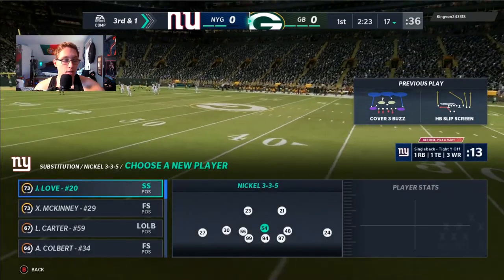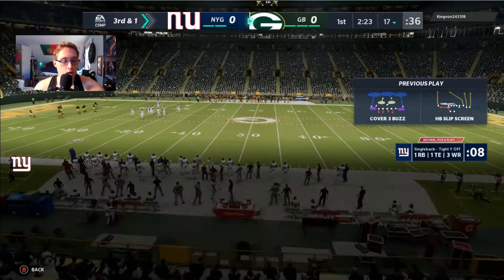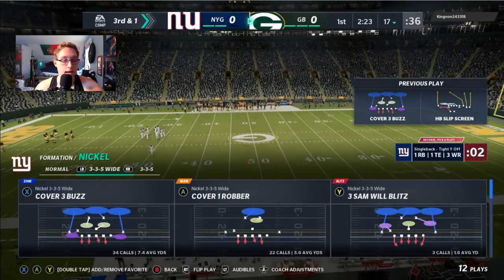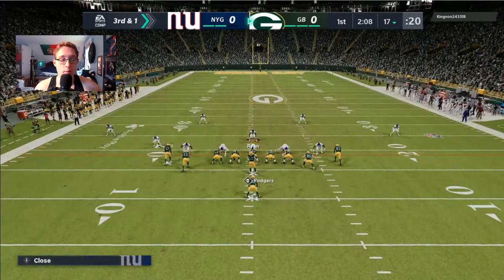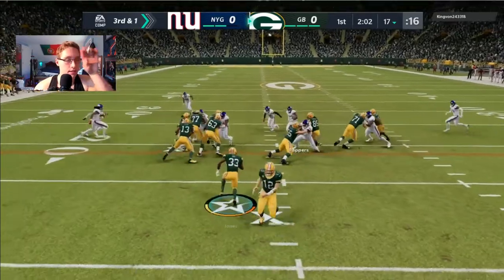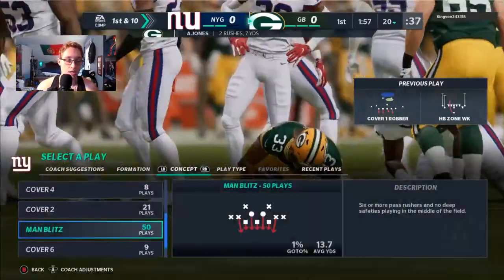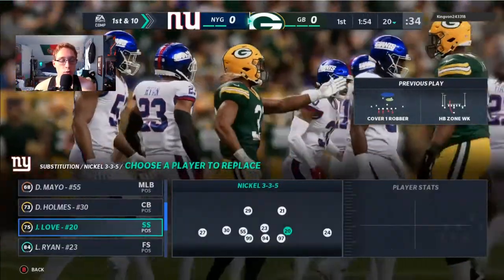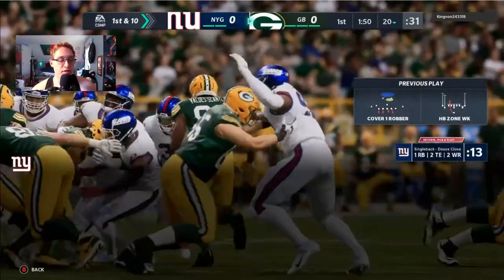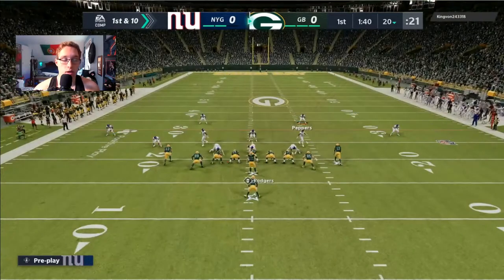In 3-3-5, I sub in McKinney, put Logan Ryan at middle linebacker, Julian Love at one linebacker spot, and Colbert at the other. This is honestly one of the weirdest adjustments I've made in a game because usually when I set subs they stick. He runs a nice play for about two or three yards and gets a first down, but now the adjustments are set and we're ready to go.